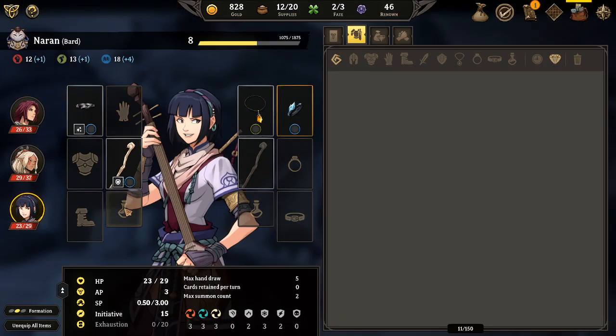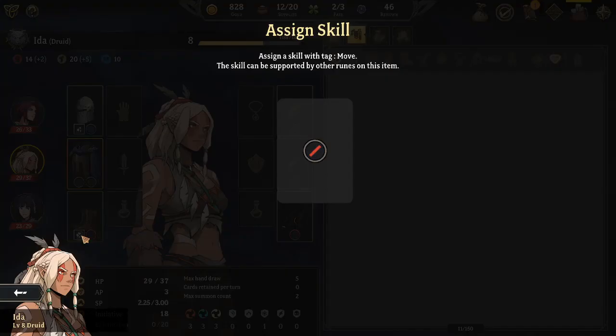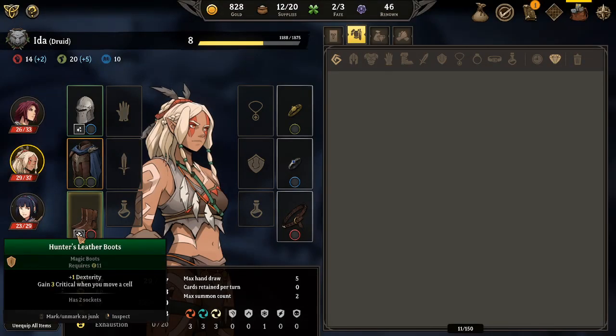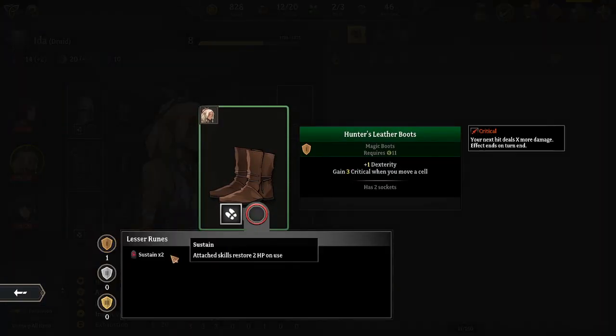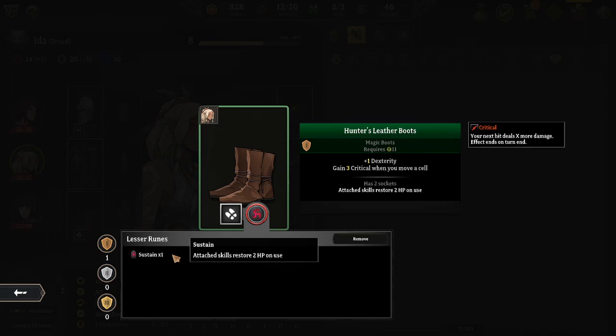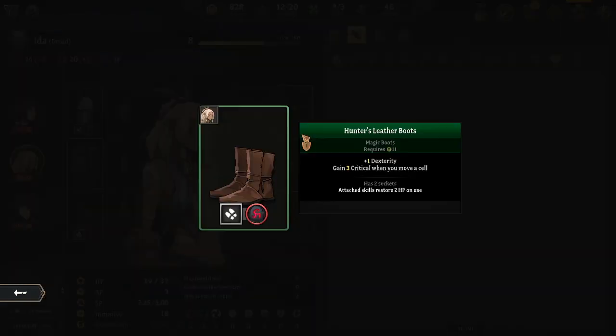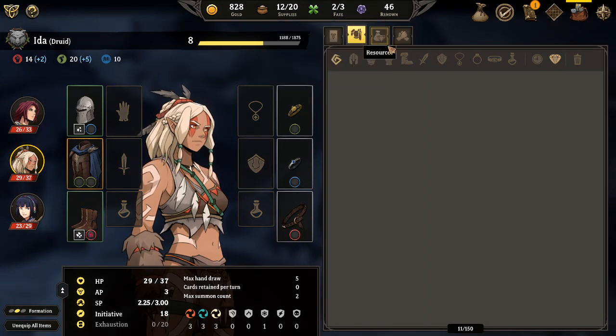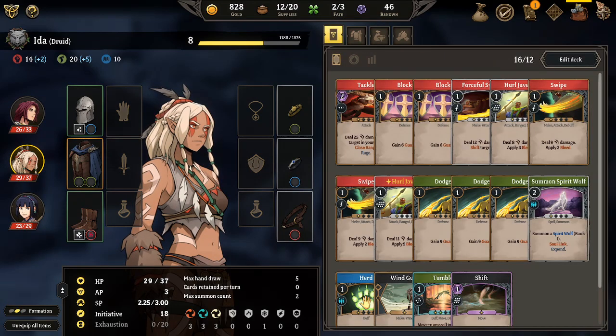Only one person can equip something that is in reference to that. Son of a bitch, I don't have any skills that can - what? Oh no. Yeah, I don't have any skills that actually fit that. Maybe I'll get one eventually - we'll just have to keep that in mind.